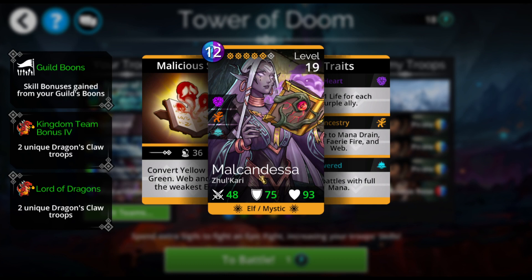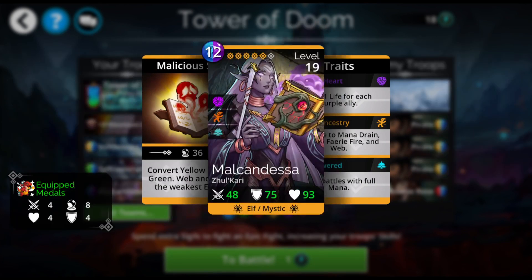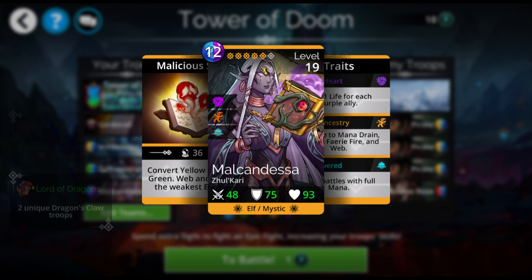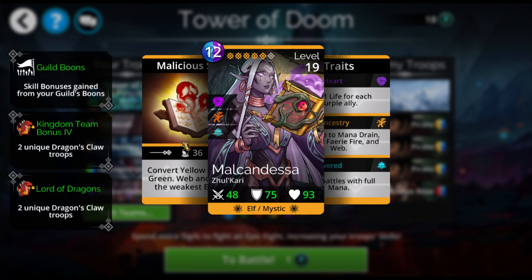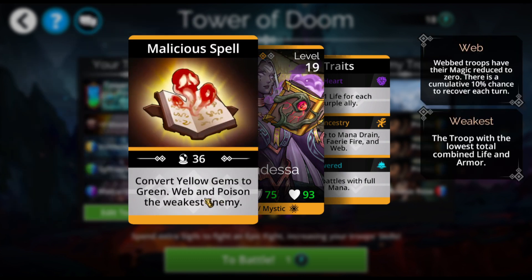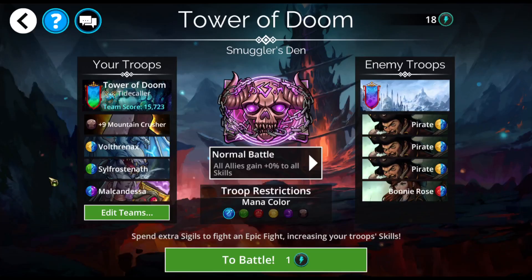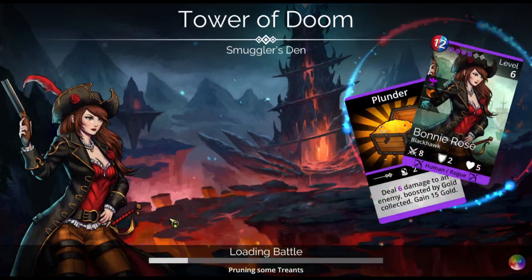Malkandessa is here — she's going to web the weakest enemy. It looks like a legendary and the others look like mythics, but they're not. The base rarity is indicated right here; she's not actually a legendary, she's just been ascended to that. She converts yellow gems to green to feed Silfrostenath, and she's going to web and poison the weakest enemy as well. Webbing makes it so they don't do so much damage to you, which is always great.